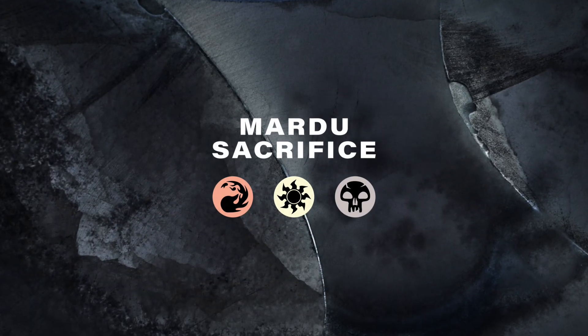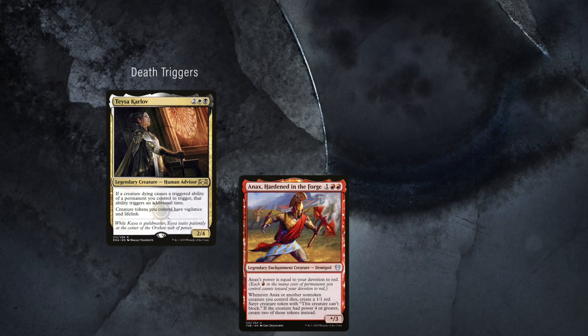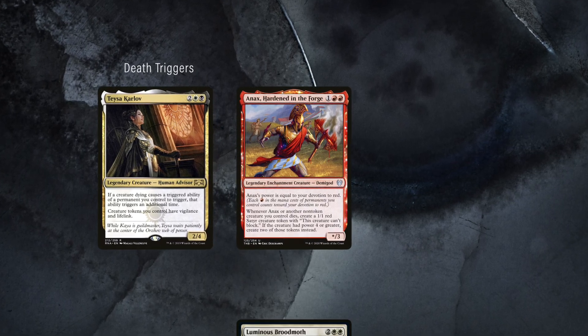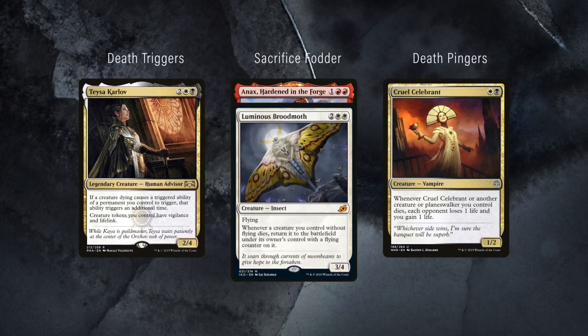A Mardu version of the deck might use cards like Teysa Karlov to double up on death triggers, while Anje's Ravager in the Forge and Luminous Broodmoth provide sacrifice value while Cruel Celebrant closes out the game.